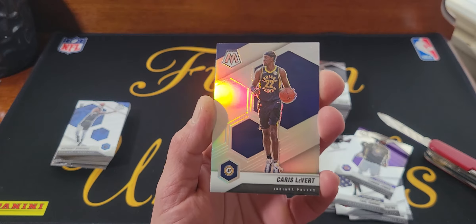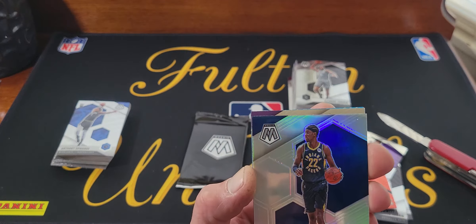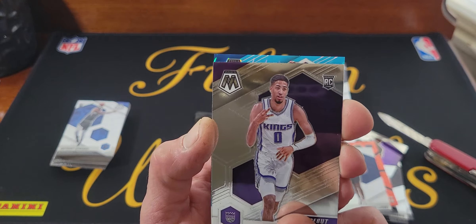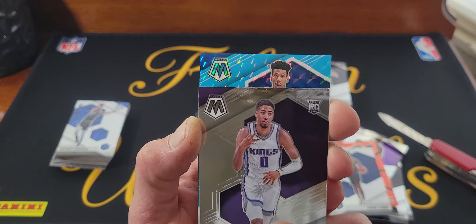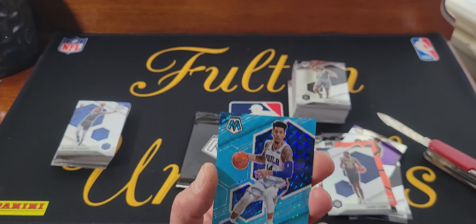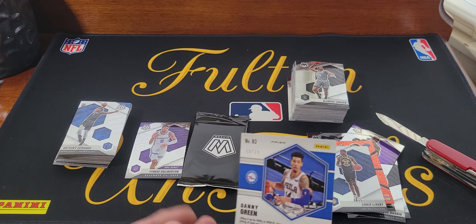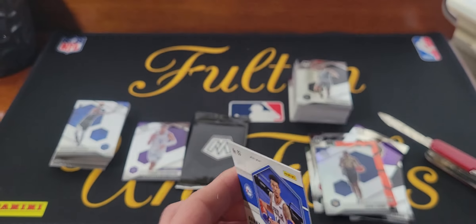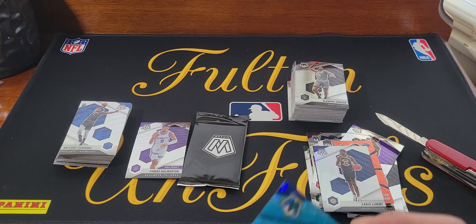Not a rookie of course, but it's Chris LeVert silver. There's our Tyrese again, and for the blue — no — we got Danny Green. So I did get a blue but it's Danny Green, numbered 15 of 15. Hey, what's one off jersey number — okay, is that something?